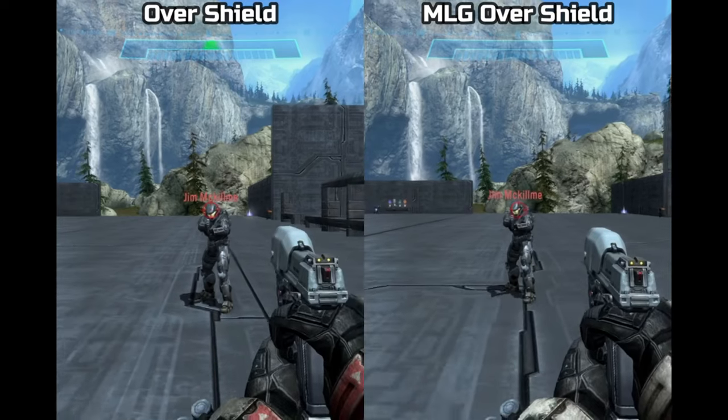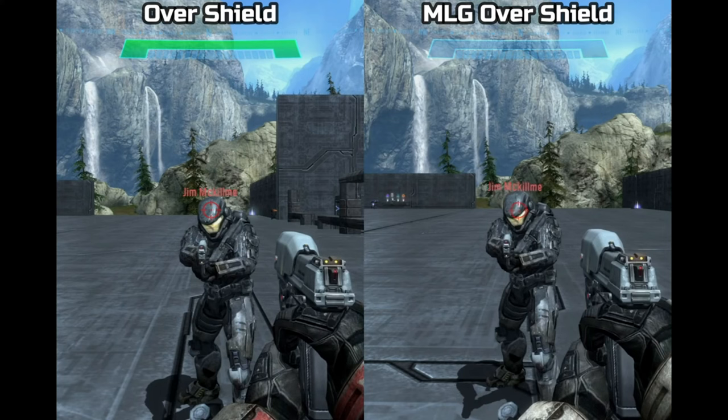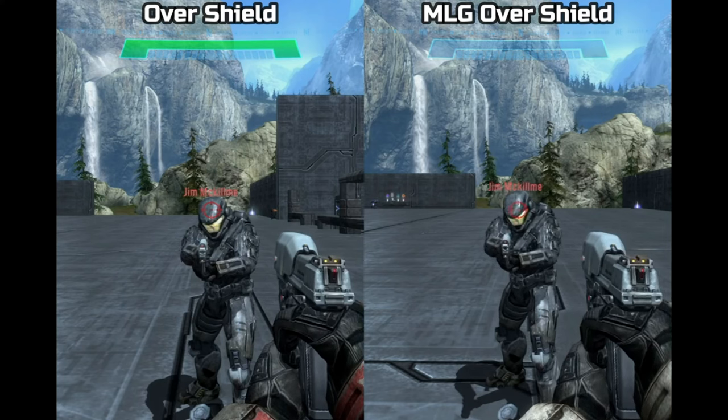In shield strength as well, the regular overshield only gives one extra layer of shields, while the MLG version grants two layers and double the health. The MLG OS can still recharge, albeit at a 50% slower rate.